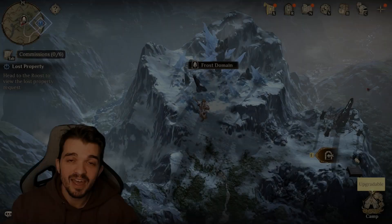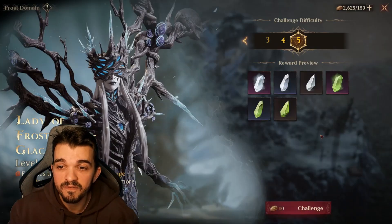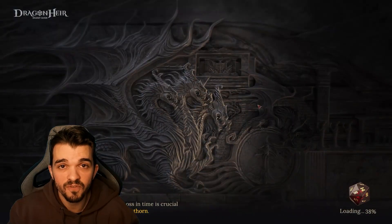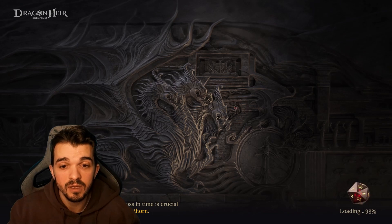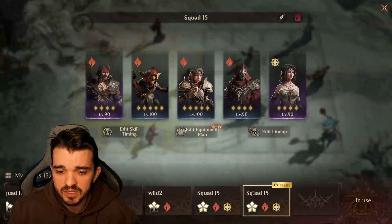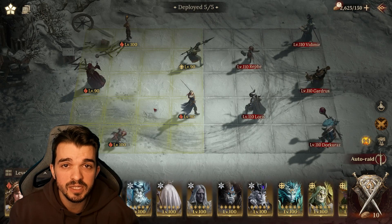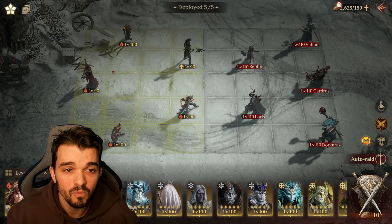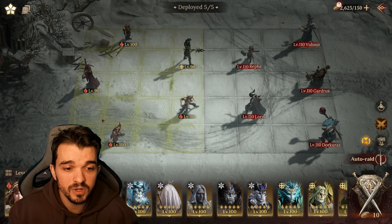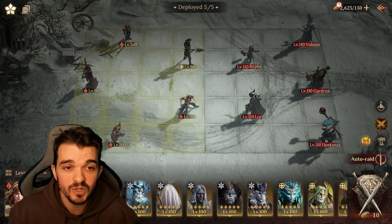So we have here the frost domain and I'm gonna show you the first team I have for stage five — only epics and rares. I'm using three rares. It's the same DPS, the same guys for both teams. So this is the first team — three DPS.